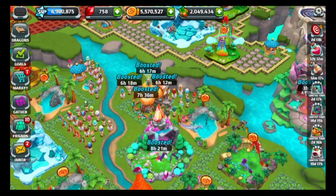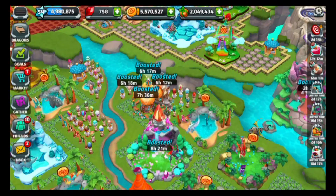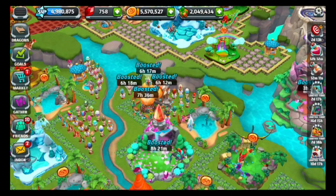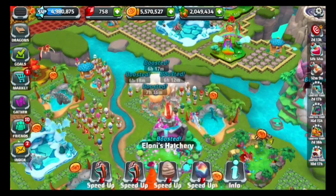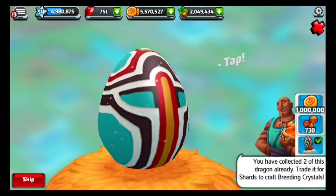Hey guys, it's G-Man here back again on a Dragonvale World episode. Today I'm so excited because we're going after a Masquerade Dragon. I want to get myself the enchanted version of the Masquerade Dragon, because I already have a normal Masquerade Dragon, but we'll have to see what we get.